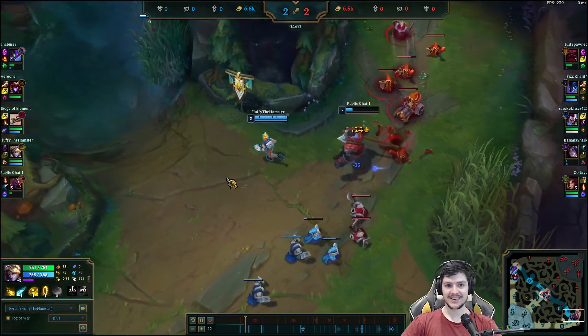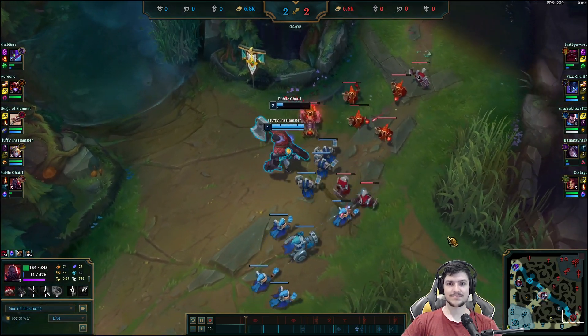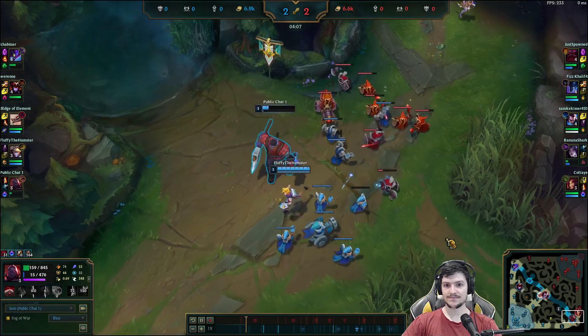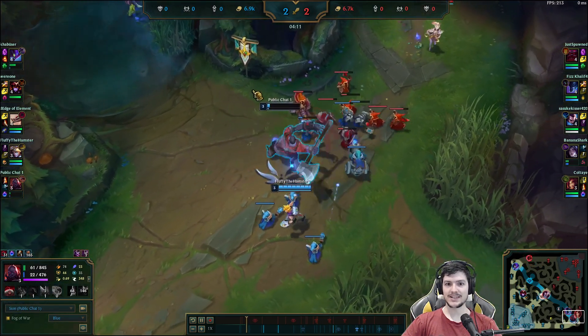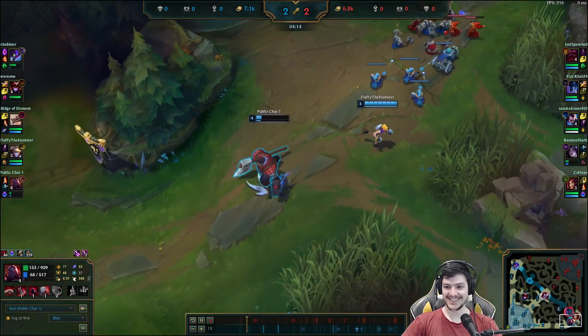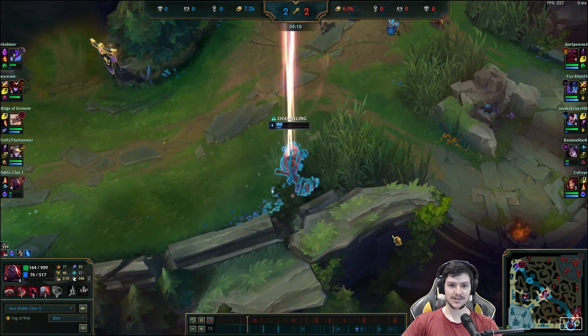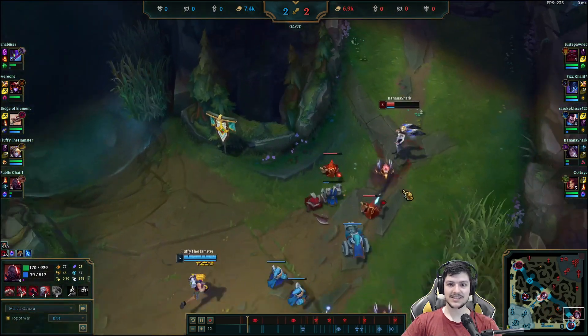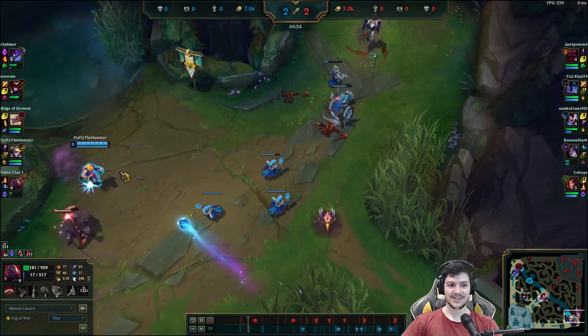The Ezreal after that wrote in chat 'my bad.' So now I'm really low, but I'm doing this just to keep the jungler in bot lane. Just stay, get a bit of XP too — I got my level 4 off that. That was funny.